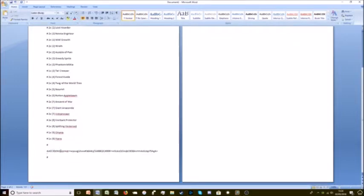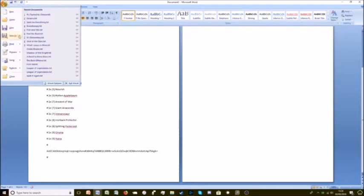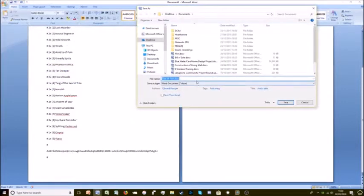Now down here you've got a whole bunch of gobbledygook which is actually what Blizzard used to make sure that they know what cards are in your deck. So we're going to save this and save it as a text document as it takes up less space.